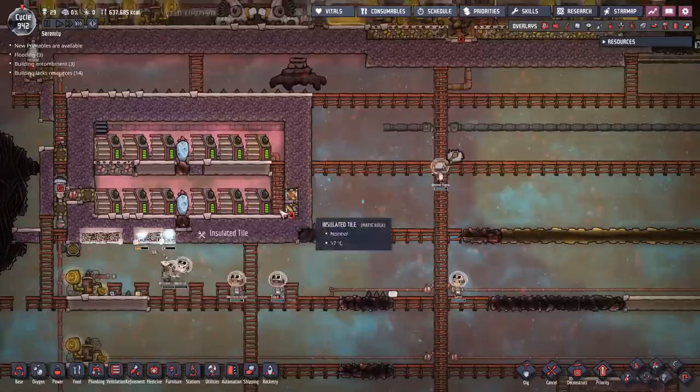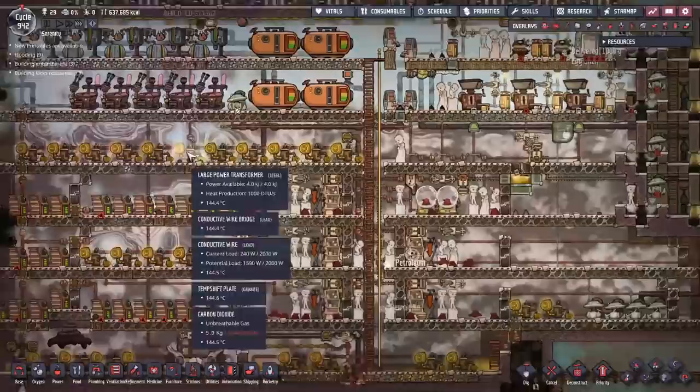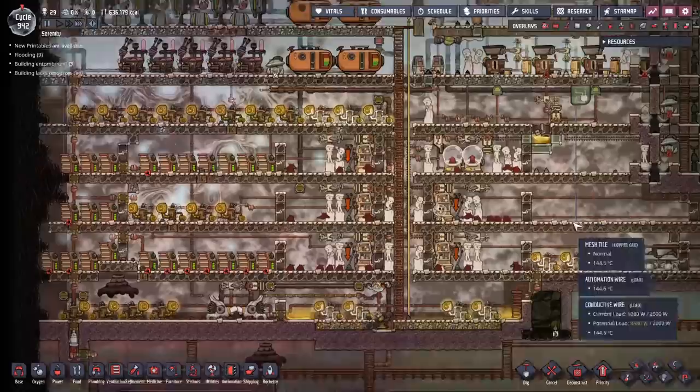That should cover everything to do with battery boxes — or everything you should really need for them. Generally you don't need huge battery boxes early on; it's only when you start getting up to a larger power grid. Early on, a couple of coal generators and one smart battery should be fine. It's only as you get later into the game and start getting into more power-intensive devices — aquatuners are a prime target at 1.2 kilowatts, metal refineries at 1.2 kilowatts — that the potential power draw can quickly swamp your power generation. Just have some batteries to smooth the flow and they can keep you going during the downtime. Hope this was at least mildly informative and good luck.